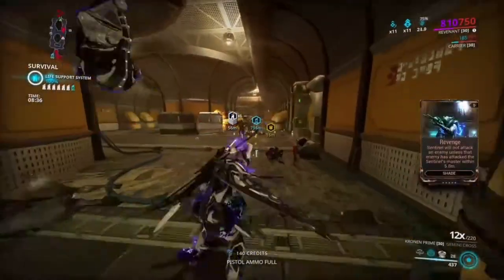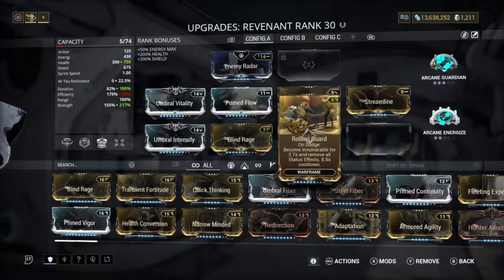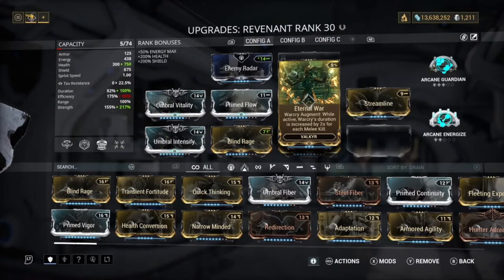This is the build we used: Umbral Vitality, Umbral Intensify, Prime Flow, and Blind Rage. Internal War, Rolling Guard, and Streamline. The reason we have Rolling Guard on here is just in case — we're not really gonna use it a lot, but it's there just in case. Say for example our Mesmer Skin is deactivated and there's a lot of enemies, we can quickly roll, put Mesmer Skin back on, and we're good. Internal War is on so we don't have to keep popping War Cry over and over — once you've got Internal War and a decent melee, your War Cry basically won't end.